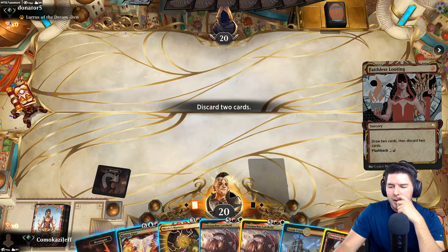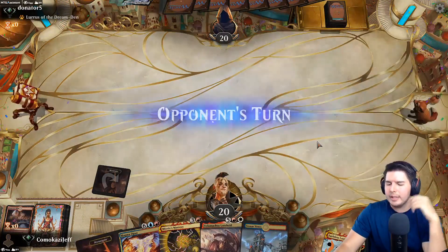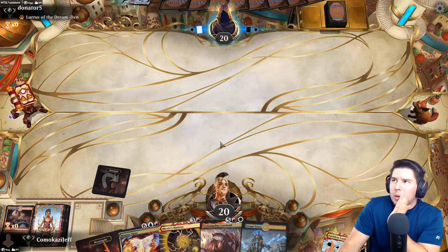Let's get rid of the Dwarven Mine and hopefully find another one. We have the ability to create treasures so we already have the ability to get there with Magma Opus. I like having one Velomachus in hand for the potentiality of it being awesome.